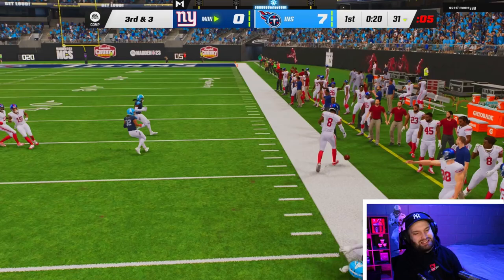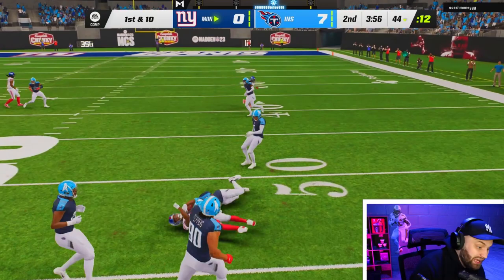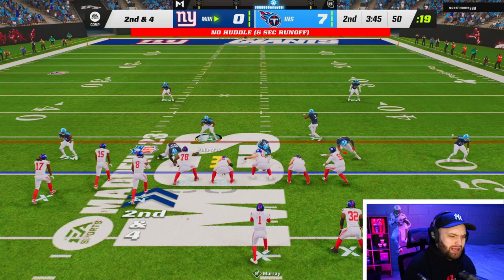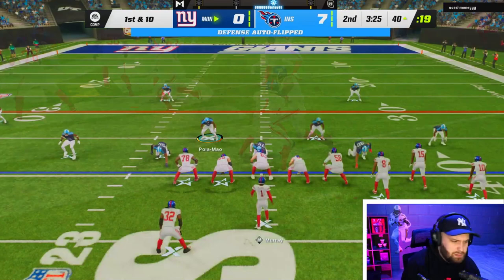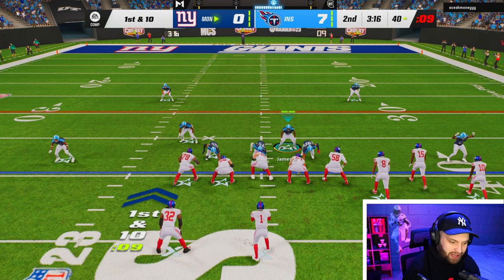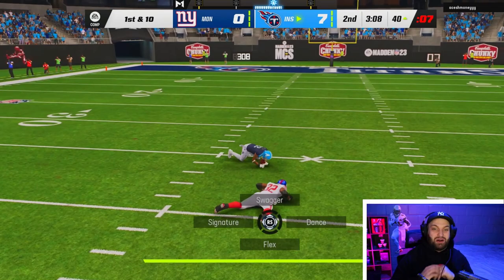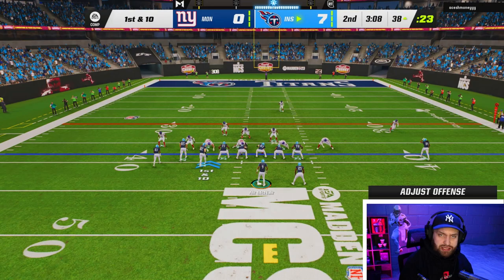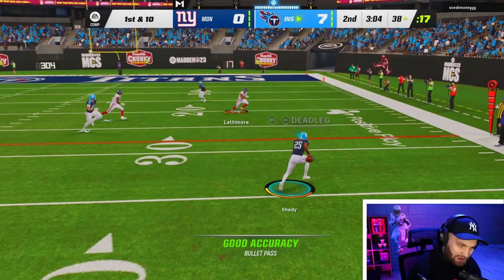He hit the flat route — my fault on that one. I'm going to put a guy on that slant since I know he wants to throw that quick ball. He motions somebody out and throws another pick — Pick Artist again. I never understood hurrying up after a bad play; I think people do it so they don't have to watch it back. Pick Artist is a game changer — two stops already. We pay two AP for that on Tracy Porter and it gets us stops.